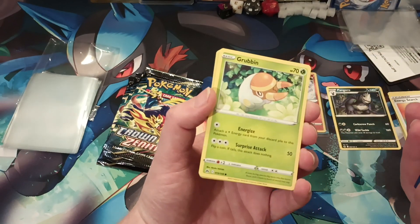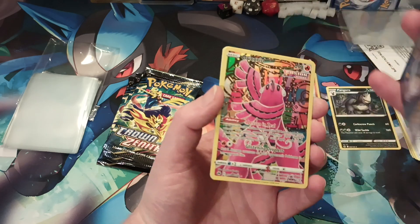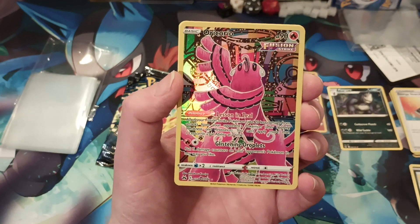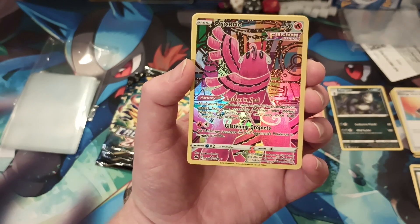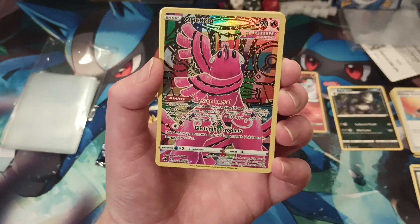Wait, where did we even pull that out of? What number slot? I don't know, guys. Oh my god, look at this — what is going on? A trainer gallery — I don't even know how to say this one. Oricorio — oh my gosh, guys, that is beautiful!